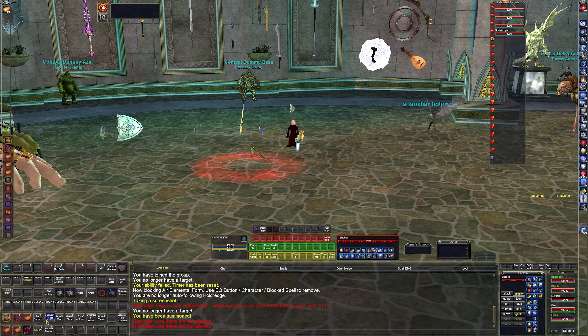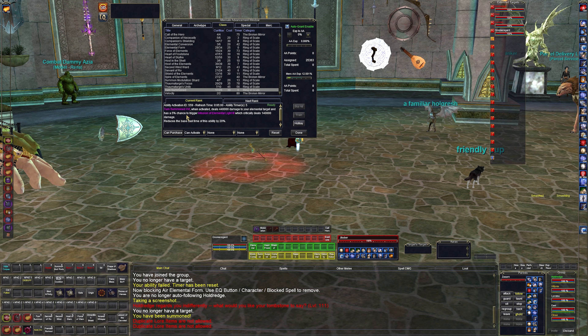In the multibind I cast twin cast, remorseless servant, storm of many, and then all these AA activations: turn summon — if it's a summoned mob it gets an extra nuke — servant of row, second wind, host of elements, force of elements, dimensional shield, arcane whisper. Then it goes into fickle conflagration, spear of molten shield stone, the blazing orb, auto inventory, and frenzy burnout to make the pet do more damage.